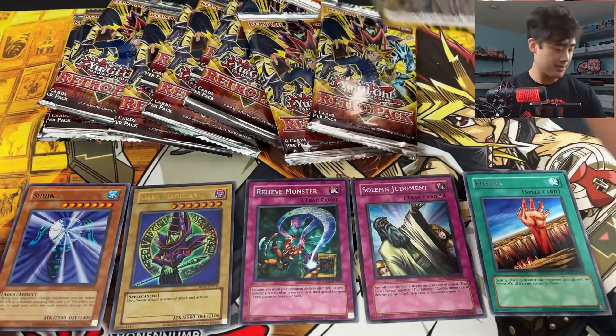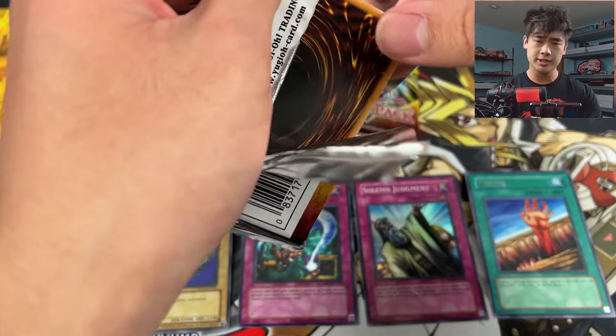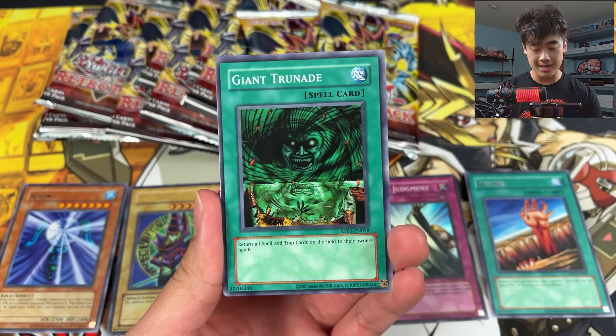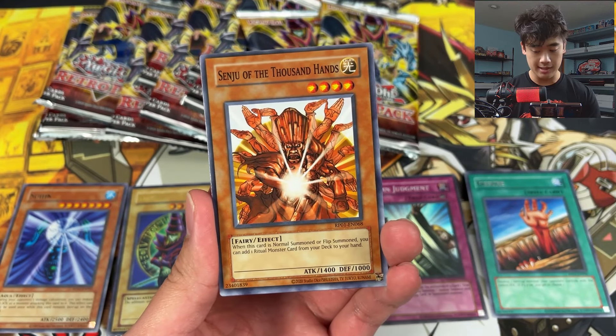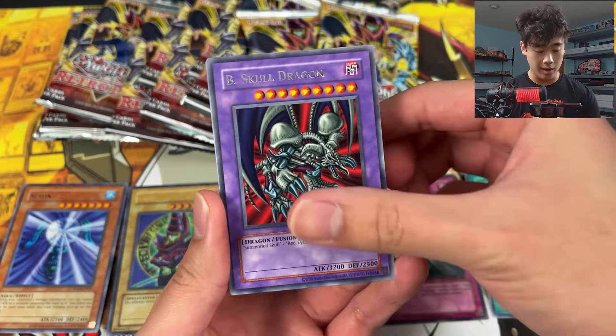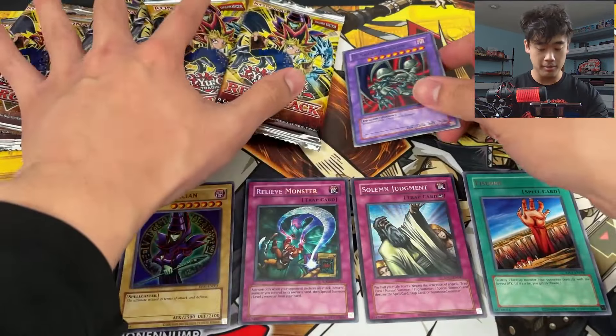Another Dark Magician — but not quite. There are a couple of monsters with 2500 attack; Summon Skull is in here too. We're looking for 3000 attack — if we see 3k we know we hit big. Mother Grizzly, and a B. Skull Dragon! Thunder Dragon too. Coming along nicely with that playset.